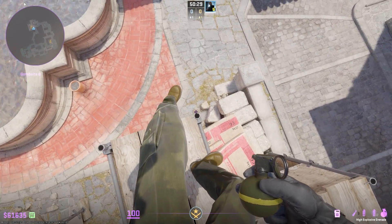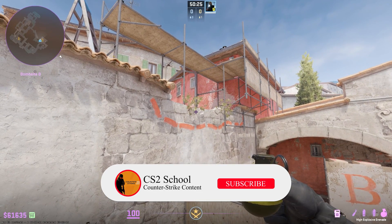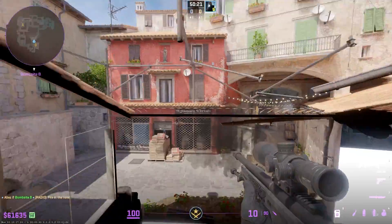I'm going to show the best grenade to defend B-Site on Inferno. Aim right here and left-click and W. So if the enemies are rushing banana, this grenade will deal 50-plus damage.